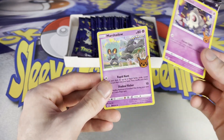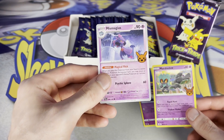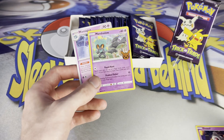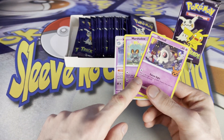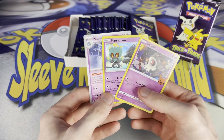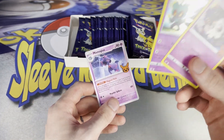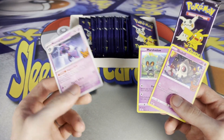Right off the bat we got a Duskull, Marshadow as our holo, and a Mismagius. I noticed watching other YouTubers that we get Sword and Shield cards mixed with Scarlet and Violet — that's why we have two different card borders. I really didn't think they were going to do this; I thought we'd stick to Sword and Shield. So I'm excited to see some updated cards in here.